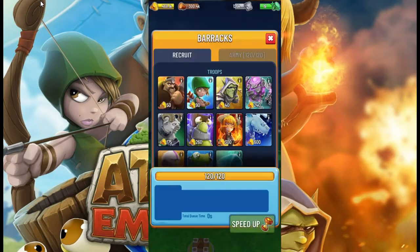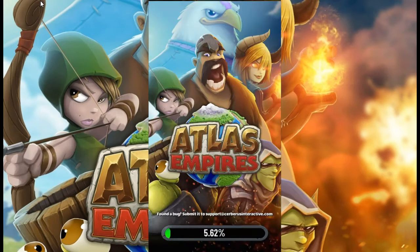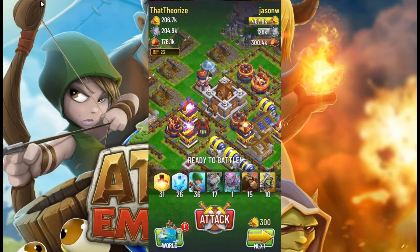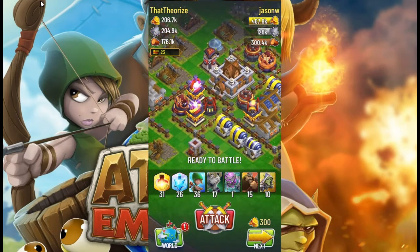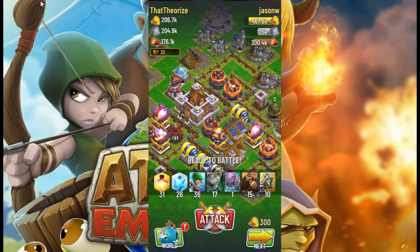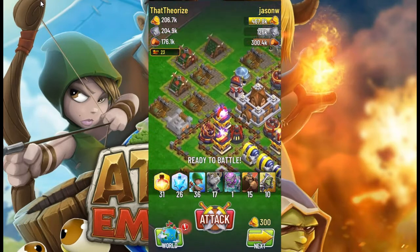Let's jump into a battle at a higher level and see how the Rams do. You'll notice there are just so many more walls around, so the Rams are probably not going to be as effective in higher level bases. There are just so many choke points where the Ram is going to want to eat the wall and not attack the buildings.